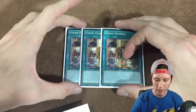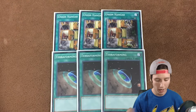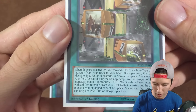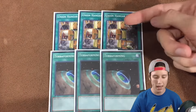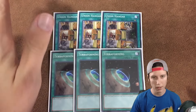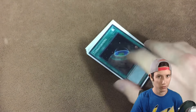For spells, we're playing three Union Hangar — this is basically the best first-turn card in the deck — plus three Terraforming to search for it. Union Hangar acts like a ROTA: when activated it searches a union monster, and then when you normal or special summon a LIGHT machine union monster you can equip one from deck to it. So for instance, you search A, summon him, equip B from deck, then pop both with a Metalfoe pendulum effect, they go to grave and play their effects. That's why the Metalfoes and ABCs work so well together.